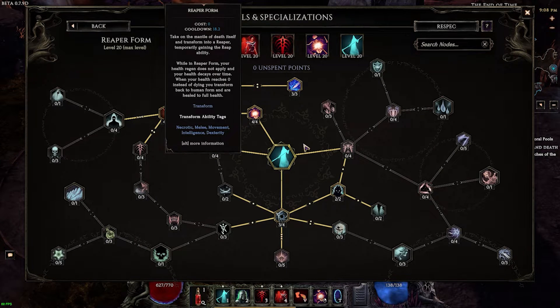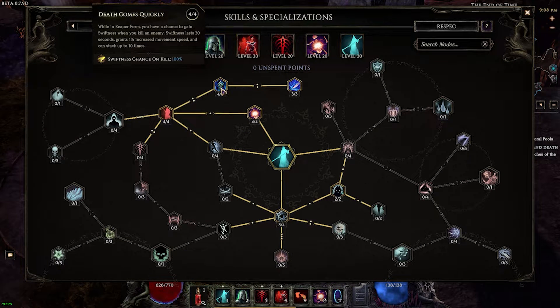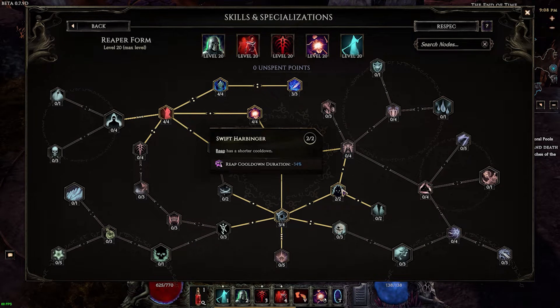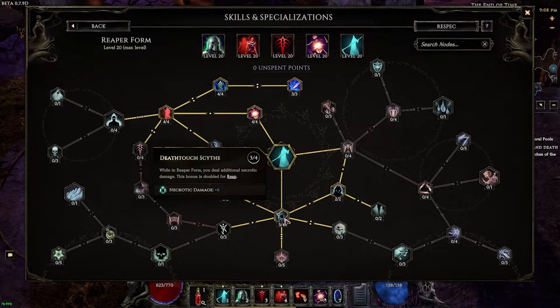And lastly, the reaper form: more damage, more damage. Swiftness is good for the zoom, a little bit more movement speed — which is nice — and then cast speed 30%. 34% cooldown reduction on reap so that you can reap more often — it's more mobility. And then 3 points here, and lastly for the flat necrotic.